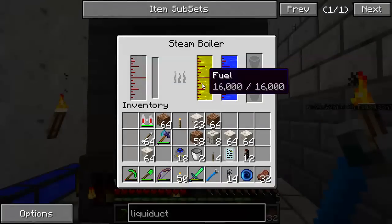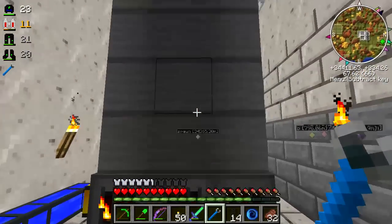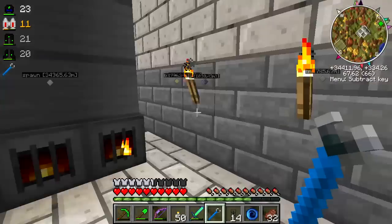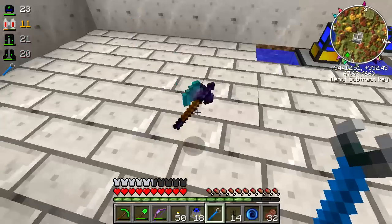Firebox is fueled. Temperature's coming up - it's running, and it will begin producing steam. Now we need to get 18 steam engines set up back here to be powered by this thing.